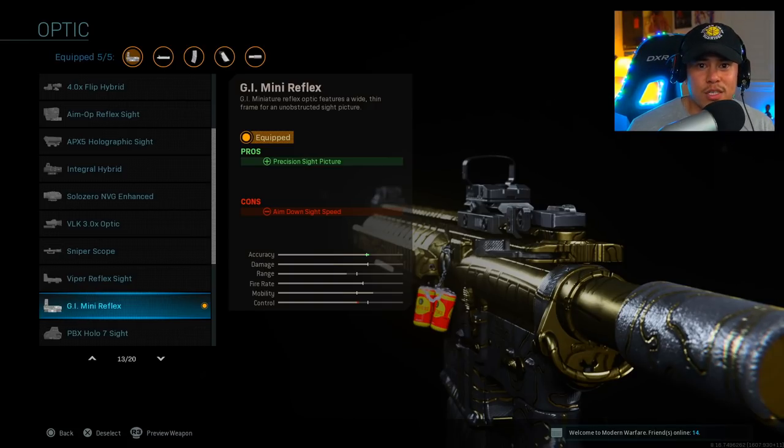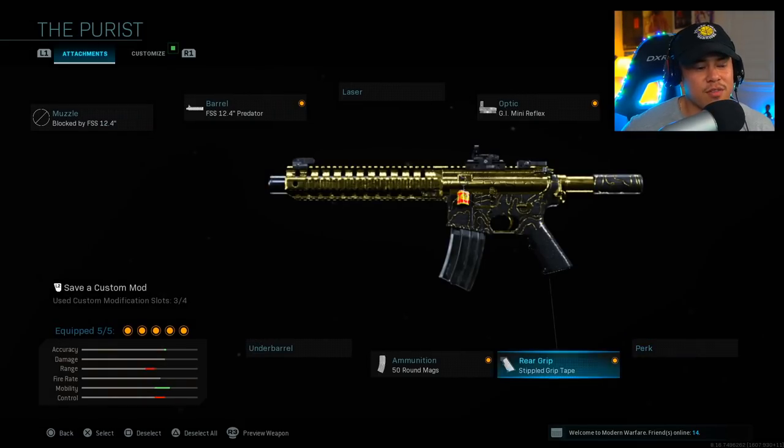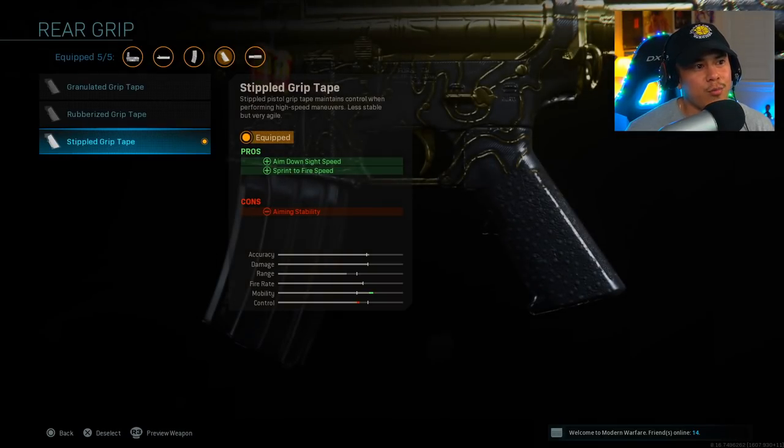For stock, I'm using the no stock attachment. The reason I'm using no stock specifically is because it counteracts the negatives on the 50 round magazines — your aim down sight speed and movement speed. It basically negates those negatives from the 50 round mag. For our last attachment, in the rear grip I've got the Stippled Grip Tape, which increases aim down sight speed further, helping mitigate those negatives from the 50 round magazine.